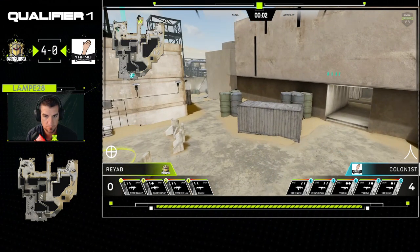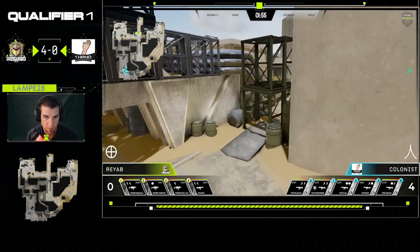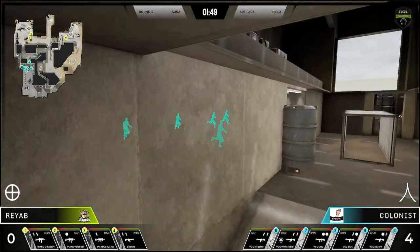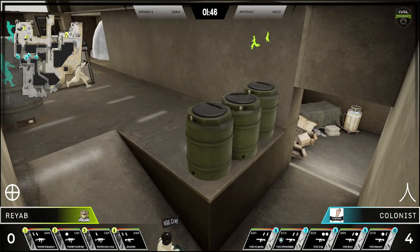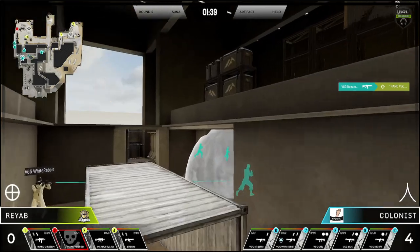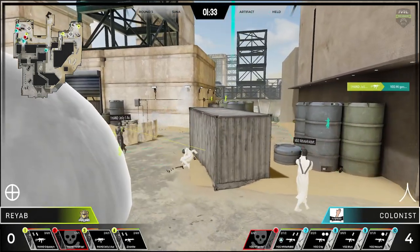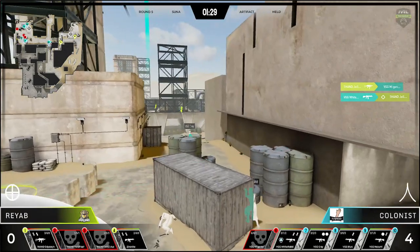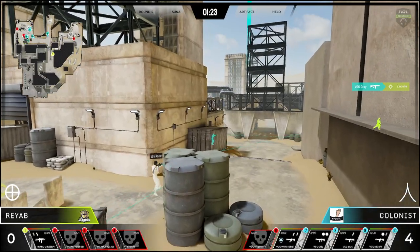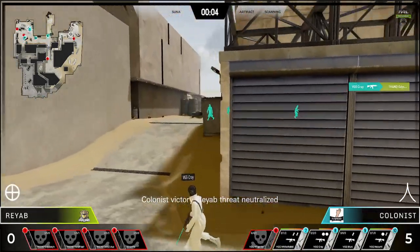Looks like another A push coming out. Beautiful grenade right onto Jelly but doesn't take him out — Jelly gets taken out by Rabbit on the quick refrag. The other two members still rotating back, Cray holding down center making sure nobody comes through. Cray finding that last kill on mid.